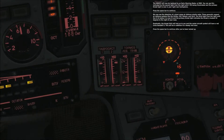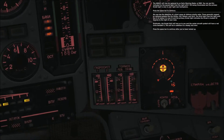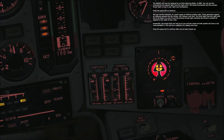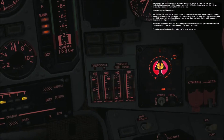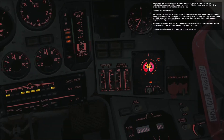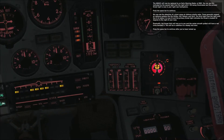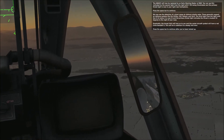We now see the detection of a short-range air defense missile radar. These generally support air defense systems like a Shilka, 2S-6, Roland, and SA-8. The third light from the right with the H below it is now lit, and the primary threat light indicates the threat is located 50 degrees to the right of your nose. Eventually the SA-8 will lock onto you, and the center aircraft symbol will have a red circle beneath it, in addition to a steady lock tone.